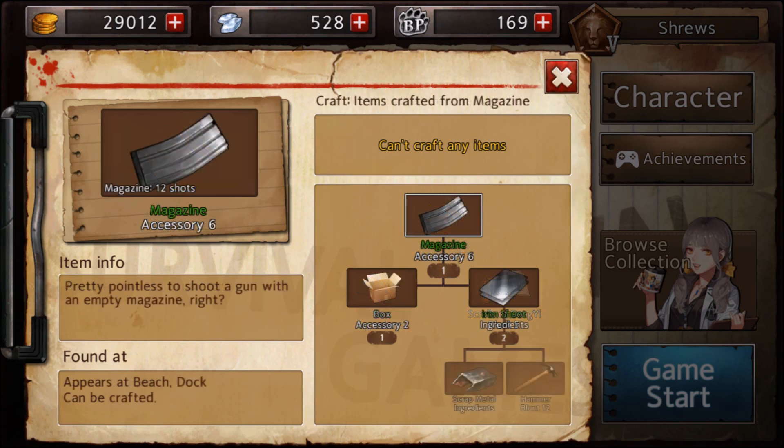Something a bit controversial: Quiver and Magazine. A lot of newer players use these as their only accessory when using bows or guns. Don't get me wrong — if you have no other option, go ahead and use them. Going back to the box example, sometimes you'd rather have a magazine or quiver than a random box, and I can agree with that. You always want to use up your slots. But if you're passing up on Moonlight Pendant, Uchiwa, Dice of Destiny, or Buddha Sarira, you're putting yourself at a disadvantage because the extra armor and utility from those items are generally better.